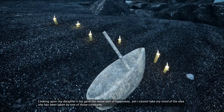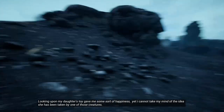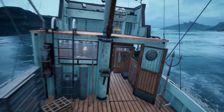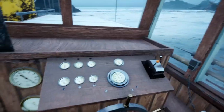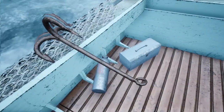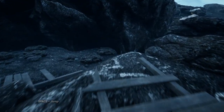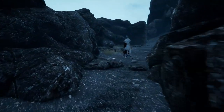"Looking upon my daughter's toy gave me some sort of happiness, and I can't take my mind off the idea she's been taken by one of those creatures." Is there a way to get out of here? It's just a pitcher. Can I get the engine running? We actually have a radio. You're not going to use that, bro? Oh now we can jump — we're starting to get some abilities.